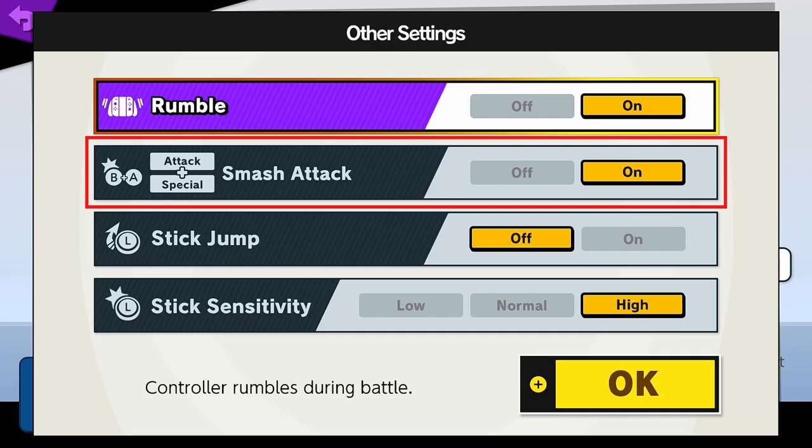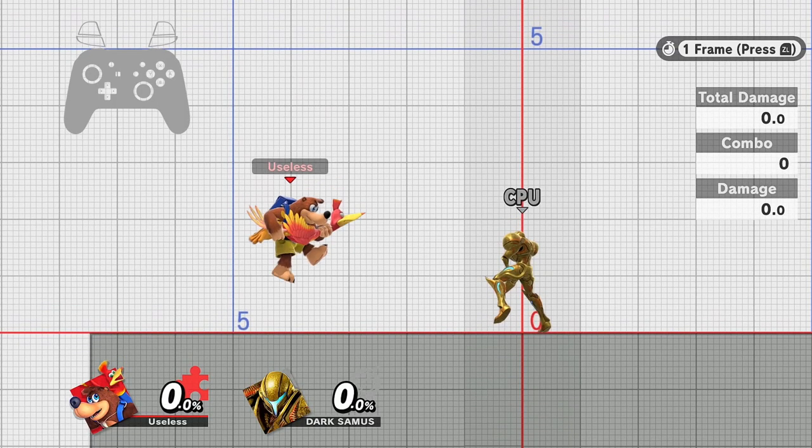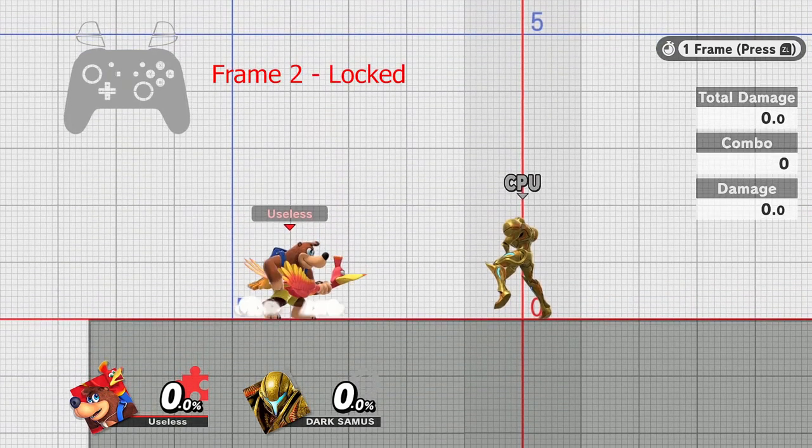The attack-special smash macro is also useful for this, as well as standing turnaround cancels, which I'll be covering in a separate video. The turnaround is the most difficult part and the source of most issues.